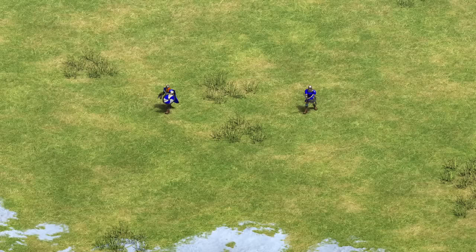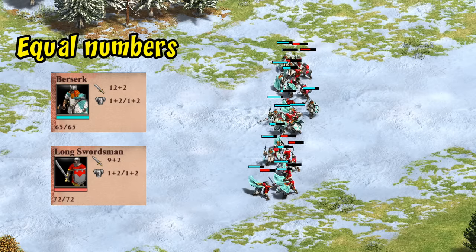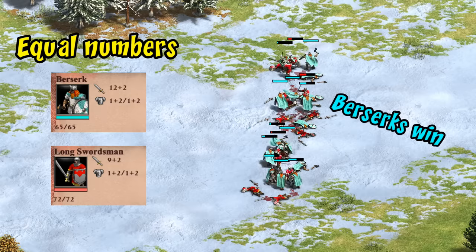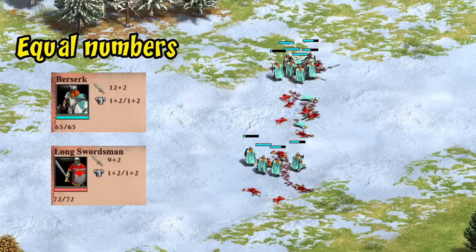Now let's see how they perform head-to-head in a few key matchups and get a sense of what you can expect from them, especially compared to a Viking long swordsman. First off, head-to-head — while Viking long swordsmen have more HP, the combination of higher attack and regeneration means berserks win fairly comfortably with around a third of their HP left. Of course berserks are more expensive to begin with, and long swordsmen can also pick up supplies if you're going to be investing a lot into them, reducing their food cost by 15.